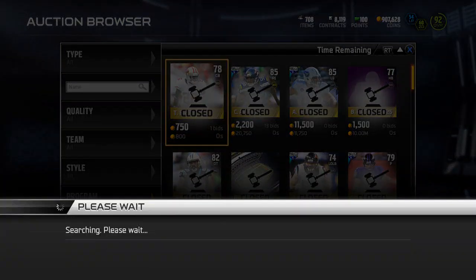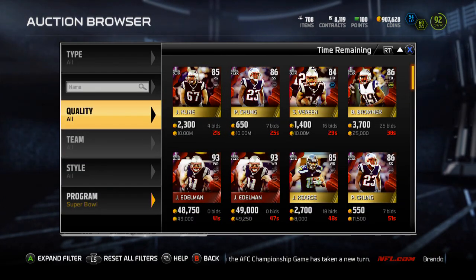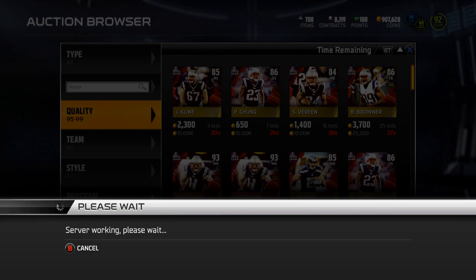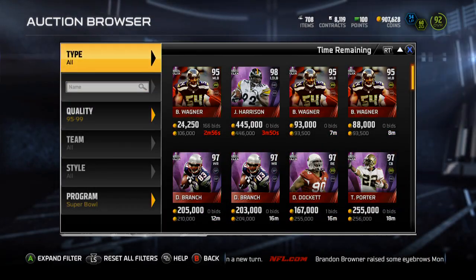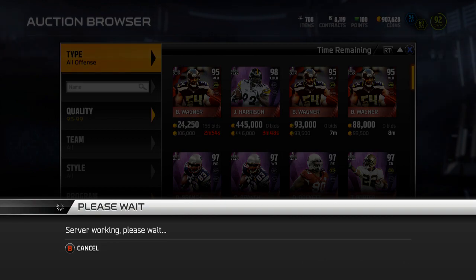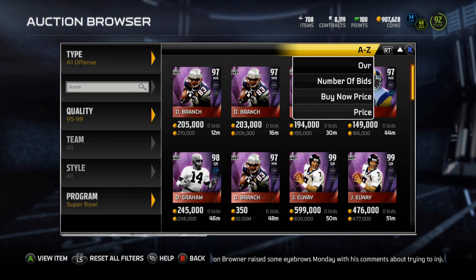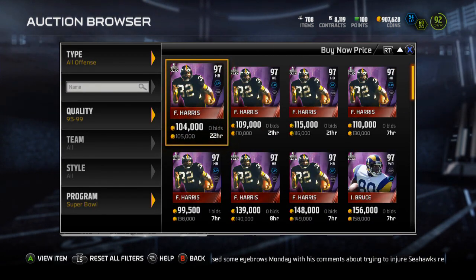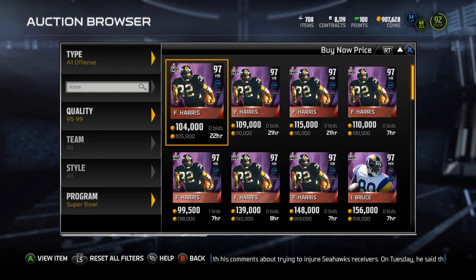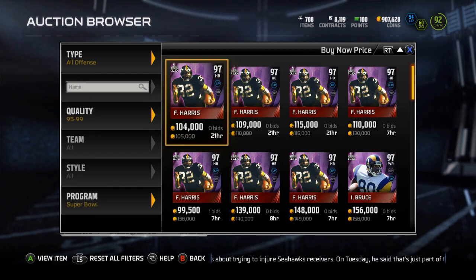Let's get the Super Bowl up here and go quality 95 to 99, and then I'll go all offense. So we'll go over the offensive players here first. It appears to me that doing that collection that gets you a guaranteed Super Bowl Legend is going to cost somewhere around $200,000 to $250,000.